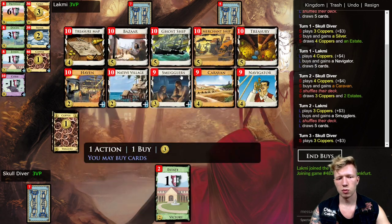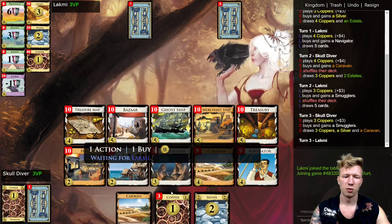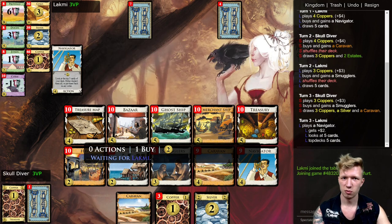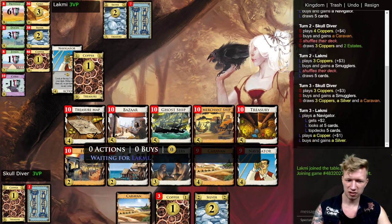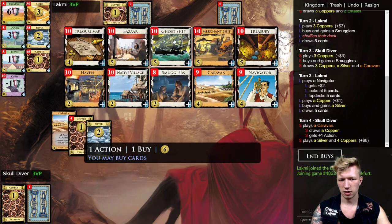I think I want Smuggler here, unless my opponent buys all the Navigators. Smuggler is going to be a good card because you want a lot of Bazaars and Ghost Ships. Smuggler is a weird one here because the better my opponent is, the better Smuggler is as a card. I'll go ahead and take the Ghost Ship.